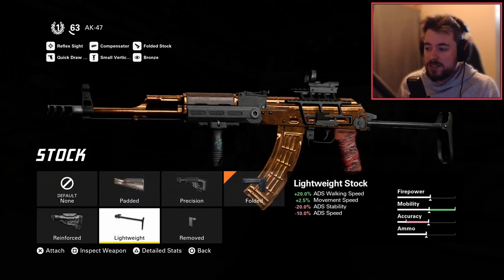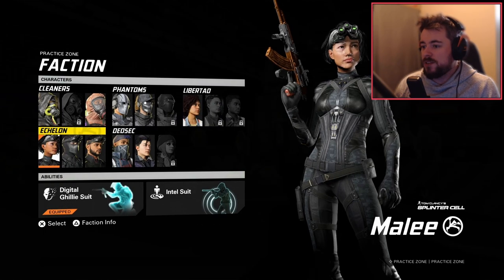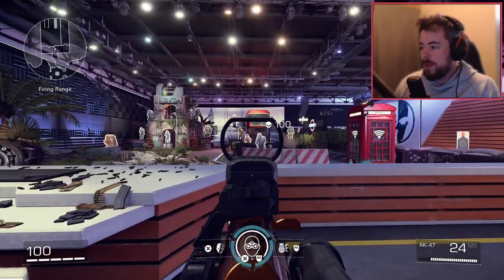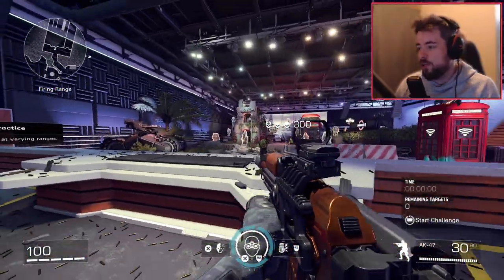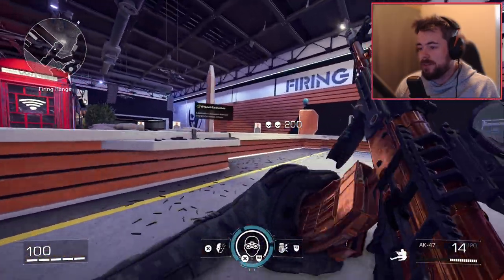Padded, lightweight, and removed are all good stock options — it just depends on your play style and what you want. Let's get right into the firing range to show you what this gun is actually like. I'll say it now — it might be a little clickbaity — but this build has absolutely no recoil and it's absolutely amazing, one of my favorites.